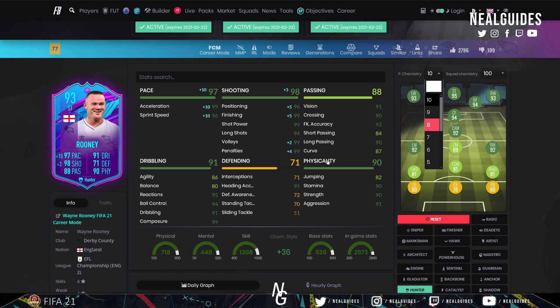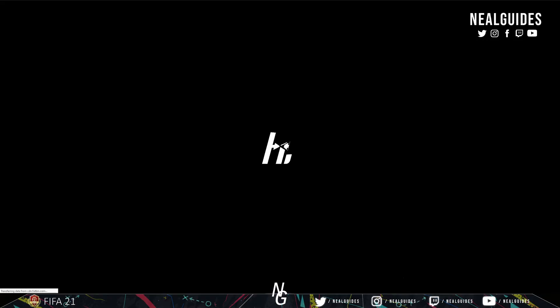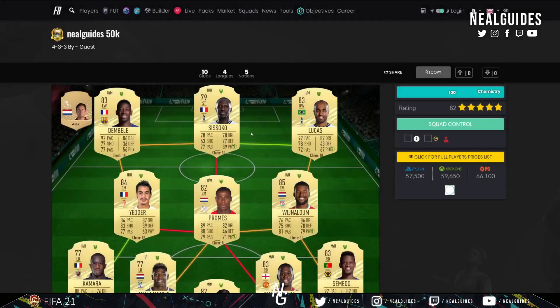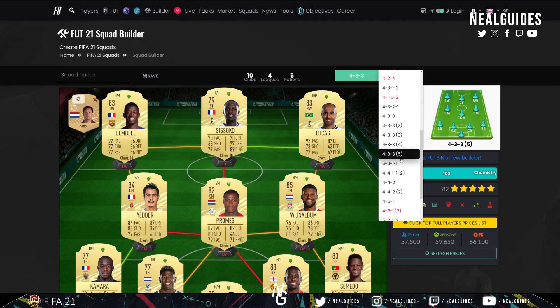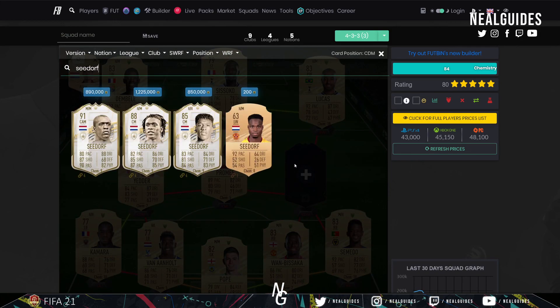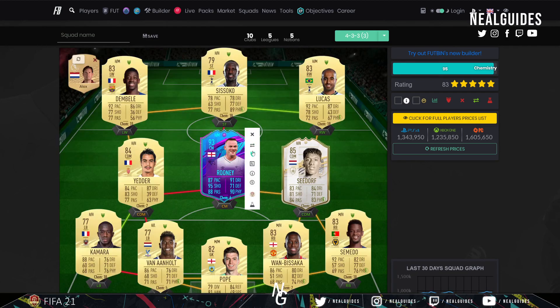Even if you can just get him on 8 chemistry. The best way I can show this is if we go on Footbin — go to Squad Build. Let's find any team, for example, just any team. This is to give you a good example of how you can link players that are hard to put in. This is my 50k team. If you play any formation, let's say a 4-3-3, the 4-3-3 third variation — all you need here is someone like an icon. You've got someone like Sadov, then you get Wayne Rooney here.